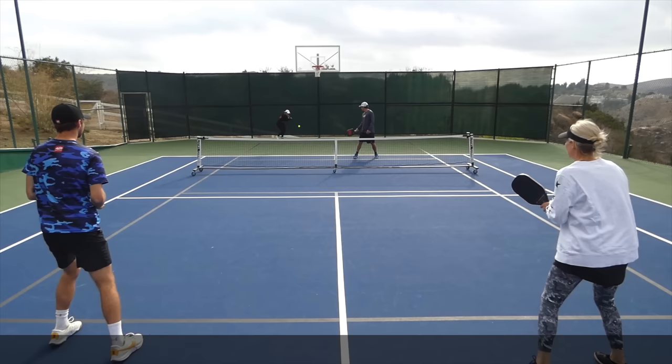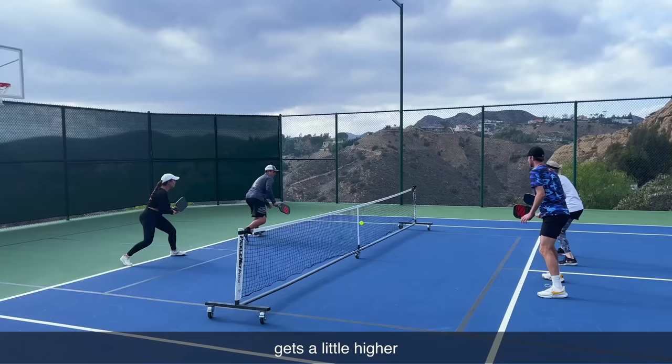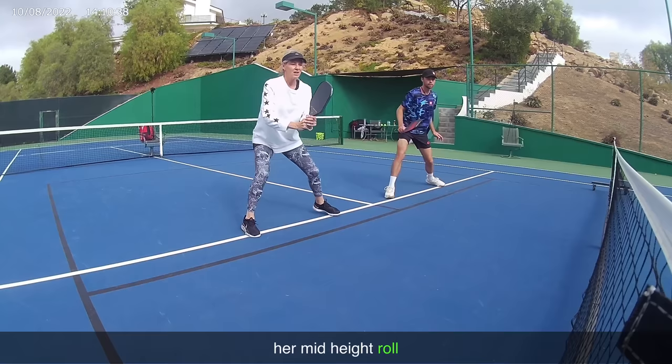Right off the bat, Beth uses an aggressive topspin drop to make her way towards the kitchen. And again, right when she gets a little bit higher ball, she uses that aggressive roll volley and sets up Drew to put the ball away. If you haven't noticed already, her mid-height roll volley is highly effective. The topspin really allows her to get good power without sailing the ball long.